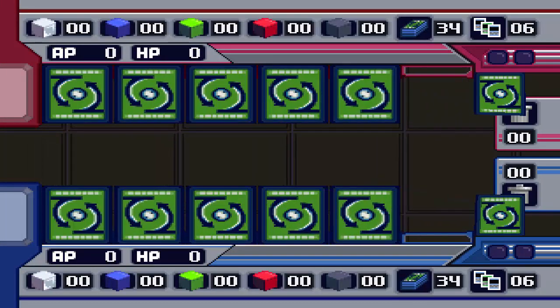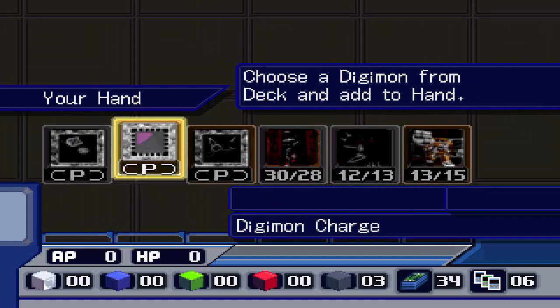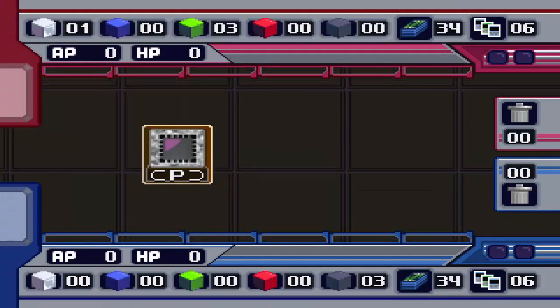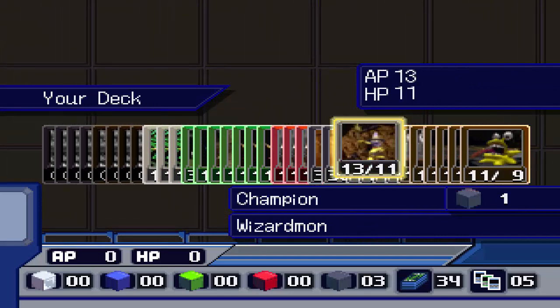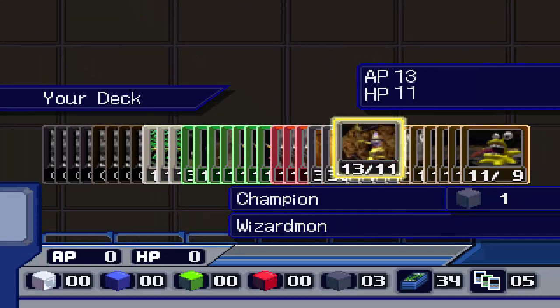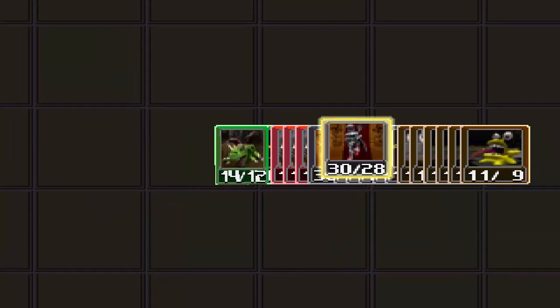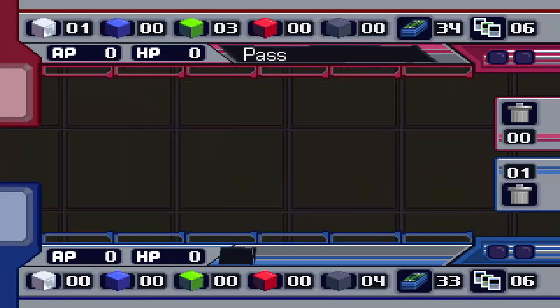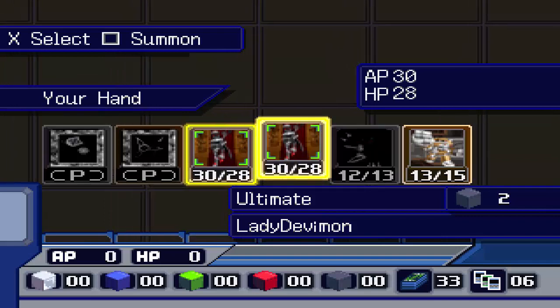I don't like going first. What do we got here? We'll bring out Debimon. Could bring out the Debimon - a three. It's a Dark Tyranimon. I'd rather bring out the two Lady Debimons then. So it takes out that.